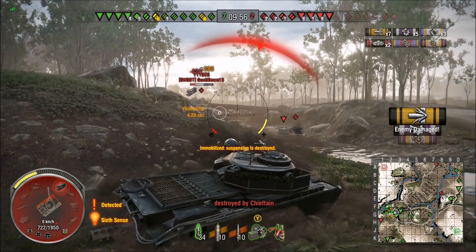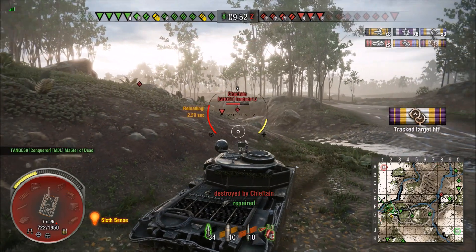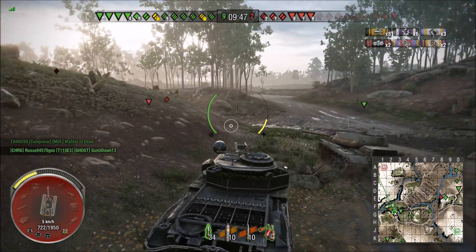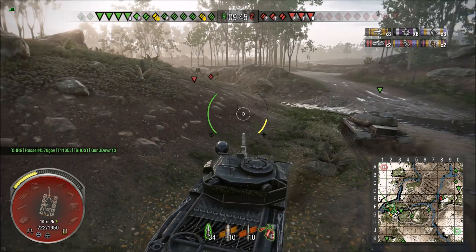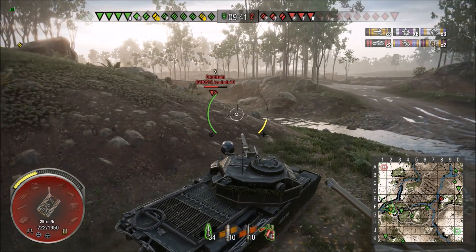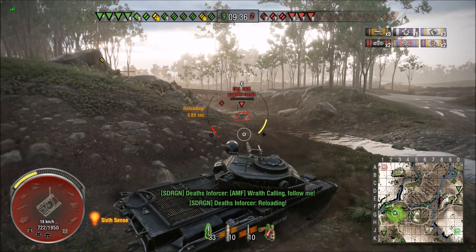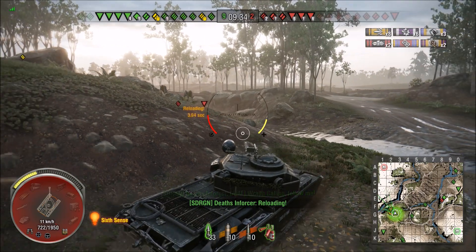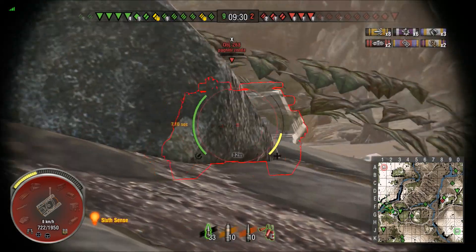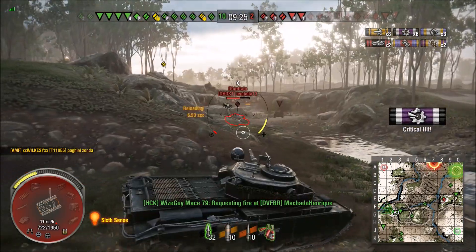I push cautiously around the corner and there they are, and they've got a friend — it's a Chieftain. The Chieftain has a very good rate of fire and pretty good turret. But I've got a friend too, and the American takes him. I let them take shots while I try to finish off the 268 — I've got to penetrate him first as they have a very good top armor. Our team is whittling down pretty well, we're up 9 to 2. Wooksy finishes him off and the Chieftain is backing up.